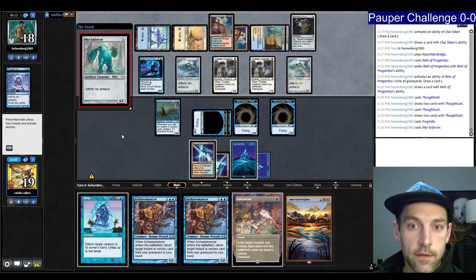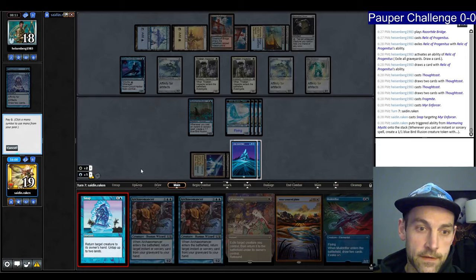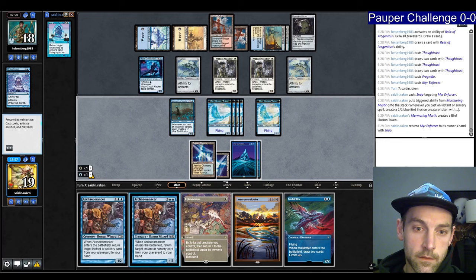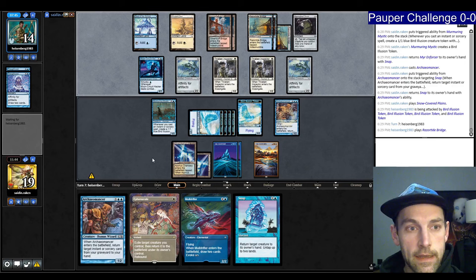Three cards in hand for the opponent. I'm going to lead on Snap the Enforcer, play Arcane Answer, try to get back Snap. That resolves. Arcane Answer, no Pyroblast. Play land, swing. Your turn. They play a land — Mirror Enforcer and three unknowns. They play the Mirror Enforcer.